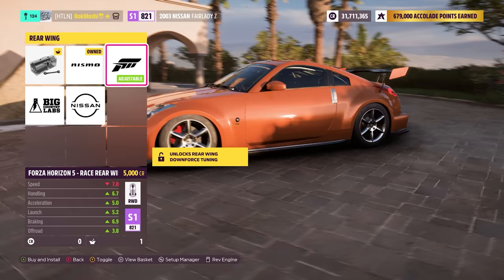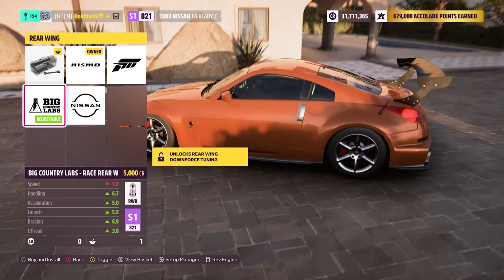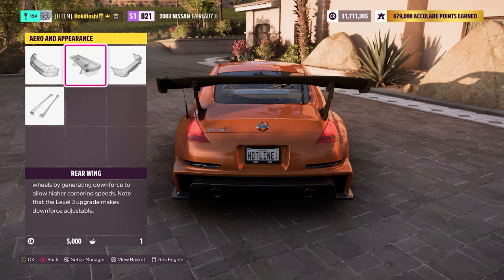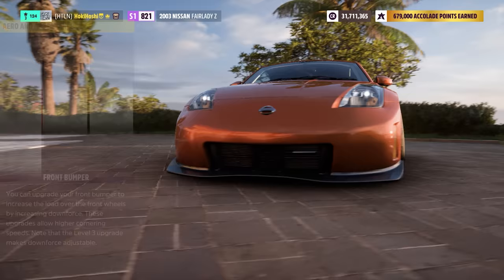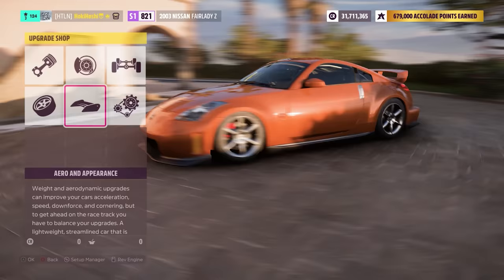I'm not sure if Playground is just dead set on using real manufacturer parts instead of custom Forza stuff, but even then, how is it possible that we get piles of new clothing items every single month when most players would instead love to see new aero and body kits each month? Hopefully it seems like that's something they're starting soon, but for now, there are over 40 dresses you can wear in Horizon 5 and basically one default rear wing.